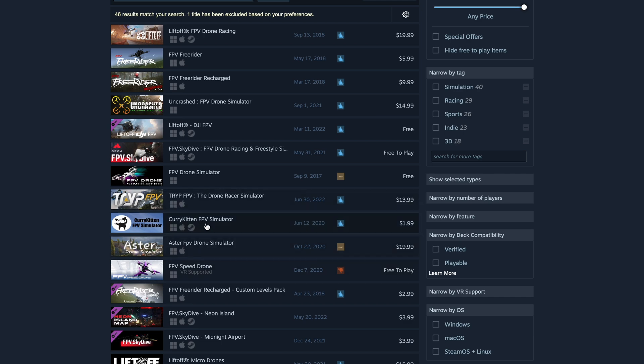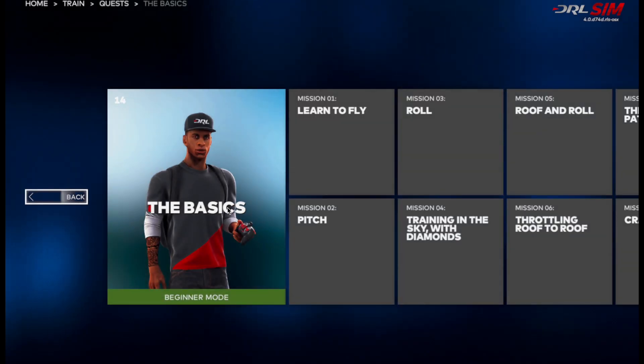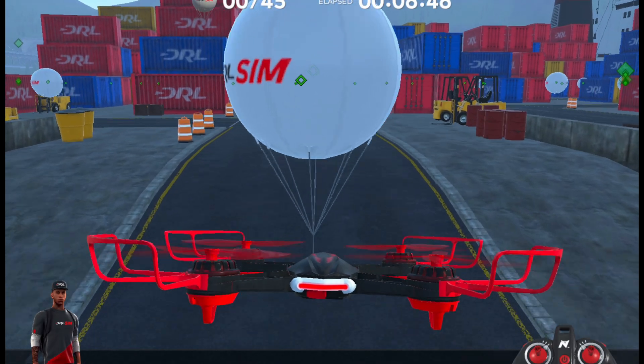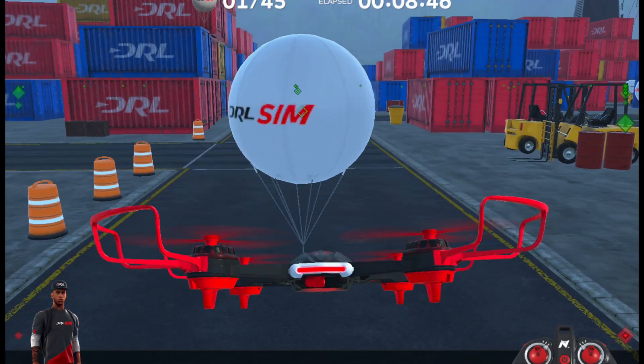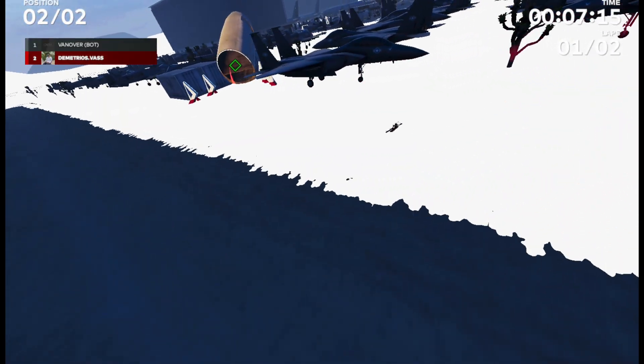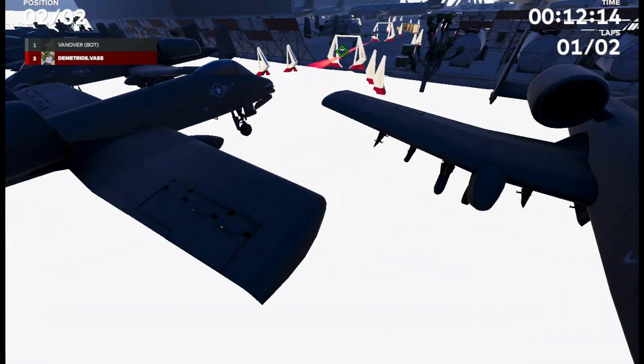Depending on the simulator you choose, it will cost you around 20 US dollars, or 20 pounds if you're in the UK. The one I started out with was DRL, Drone Racing League. DRL has a very good training module covering all the basic principles, and as you progress through each module, you will eventually get full control flying in manual mode. DRL is geared more towards FPV racing, but there are various open worlds to practice in as a free roam.